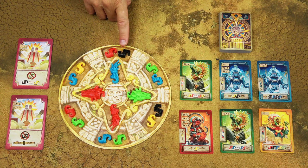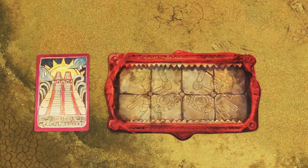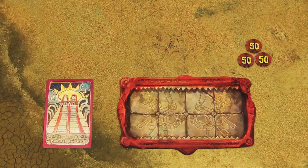Fill the supply board with 12 body pieces, 2 tails, and 2 heads. Then give each player a player board and 3 sacrifice tokens in their color — which the authors don't recommend using in your first game. Then randomly choose the first player and give them the first player token.